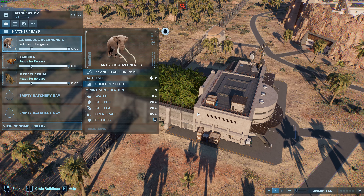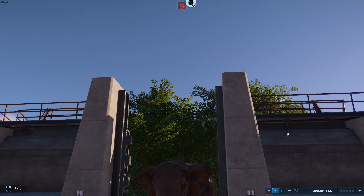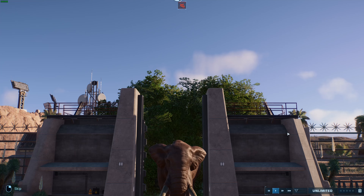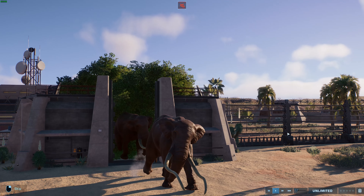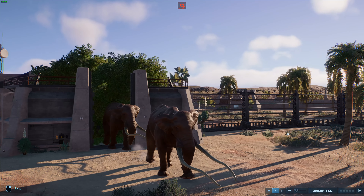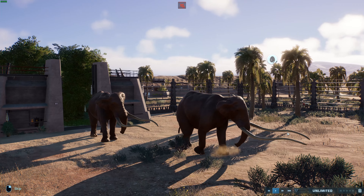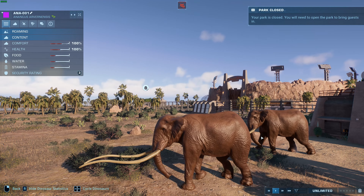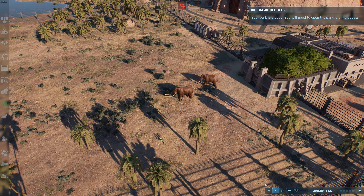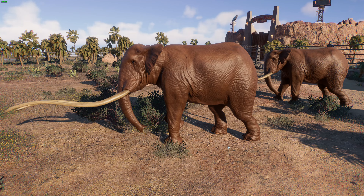So we've got these wonderful guys here — these are the Anacurus. These guys are a type of elephant, or more accurately a type of proboscidean. Anacurus is an elephantoid proboscidean that is native to Afro-Eurasia, so native to Africa, Europe, and Asia.